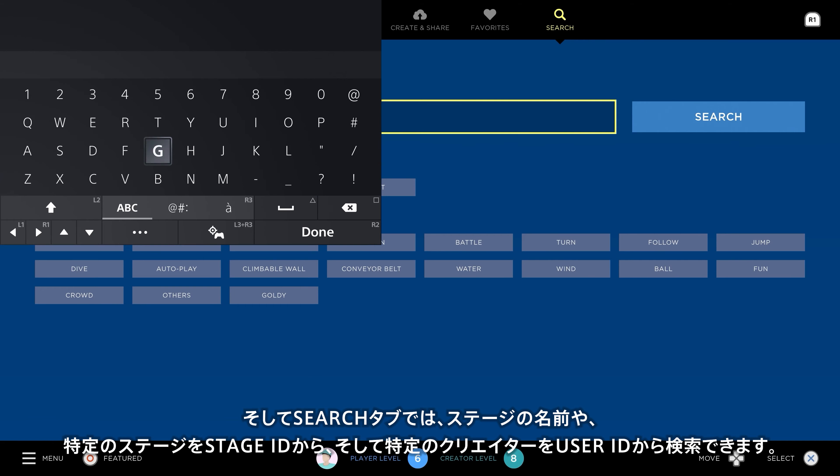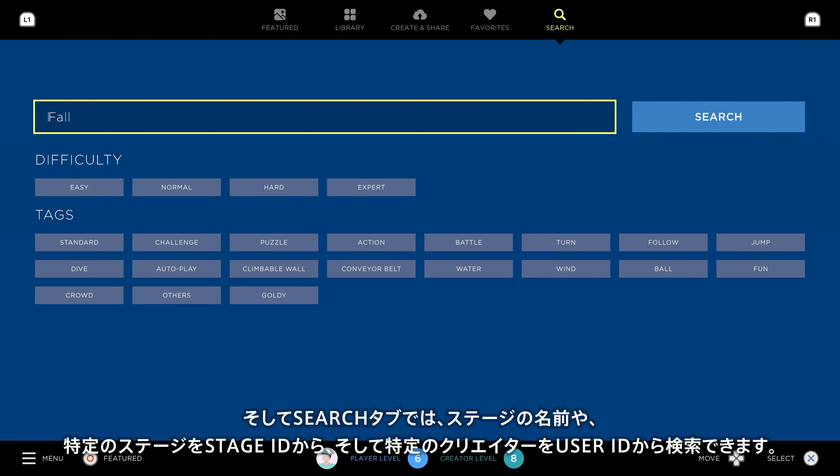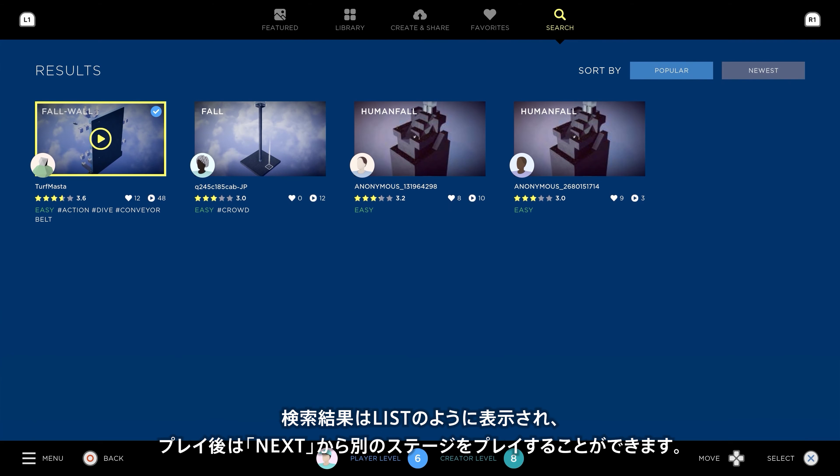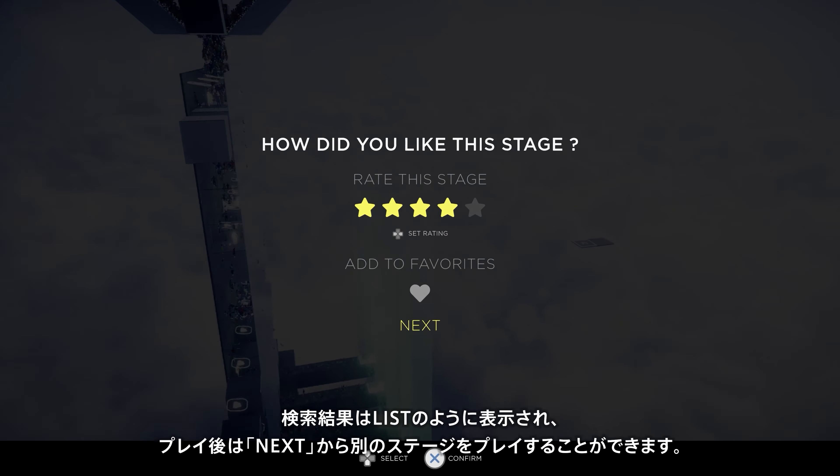If you'd rather dig around the entire vault, you can search for titles, creators, or specific styles of stages via descriptive tags in the search tab. The results act like a playlist so you can go from one stage to the next as you complete them.